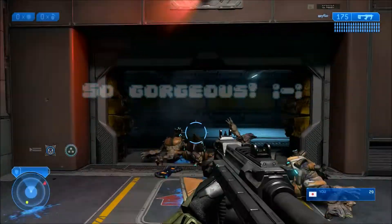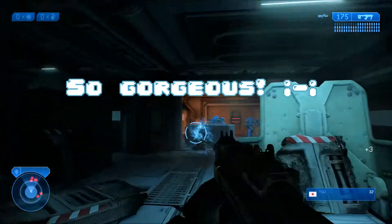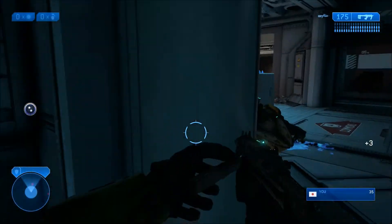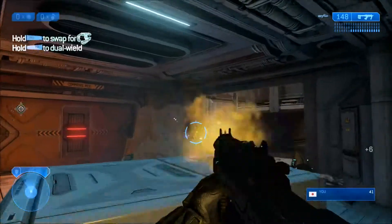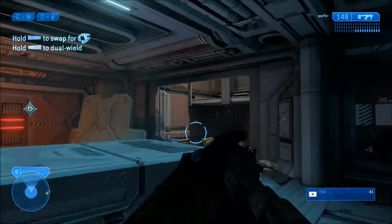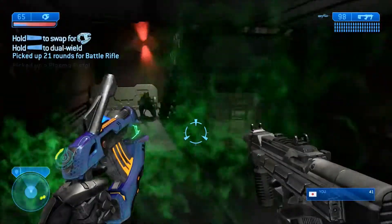Halo 2 Anniversary is perhaps the best-looking, since the remastered visuals were designed specifically for the Xbox One. The most notable aspect is the lighting effects — on some occasions it would actually take my breath away as I was showered with a barrage of bright, vibrant, beautiful plasma bolts to the face. Just like Halo CE Anniversary, you can swap to old-school graphics on the fly.